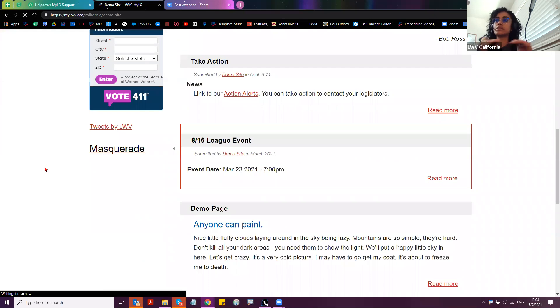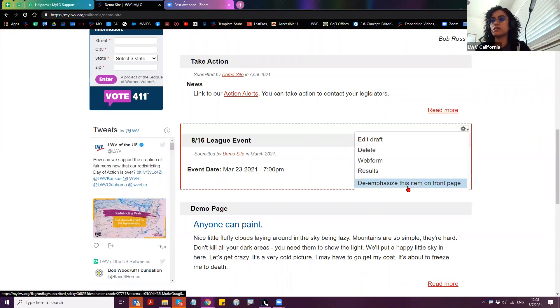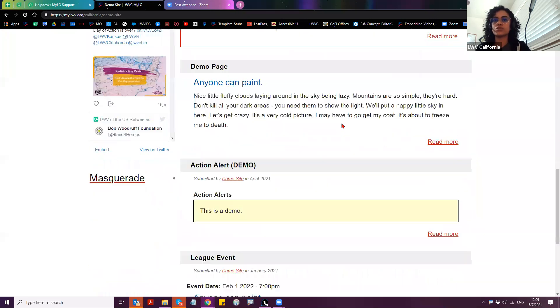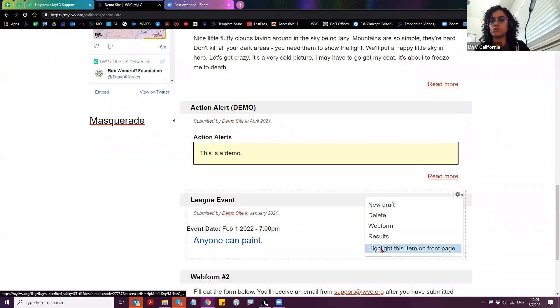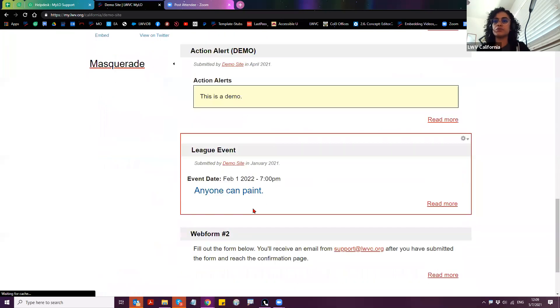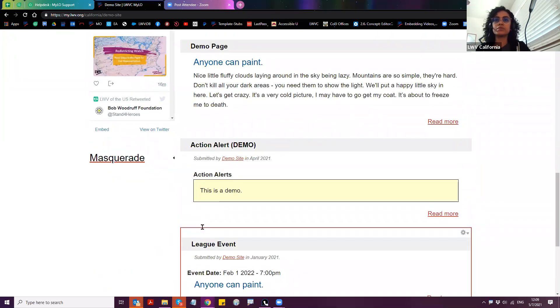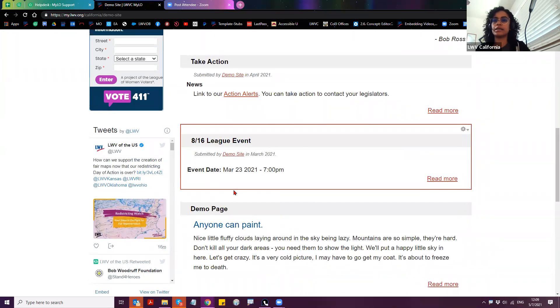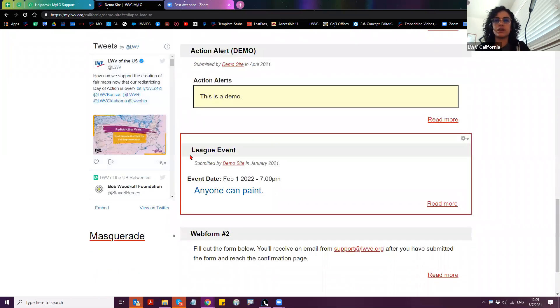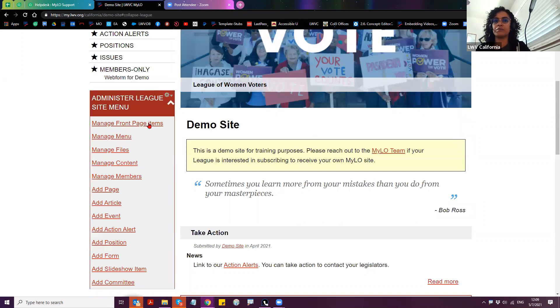Let me go ahead and highlight the 816 League event again. When I refresh, we're going to see the outline and we see that de-emphasize is there, which tells me highlight is enabled — but it didn't physically move up the list. Again, that's because I saved a customized order. For another example, it doesn't physically move up, but it gives the other visual clues. If I want highlighted items to automatically rise back up to the top again, I have two options, both of which take place on Manage Front Page Items.